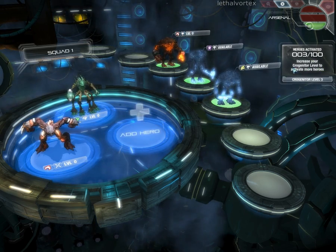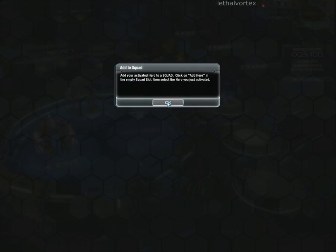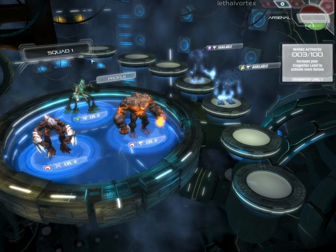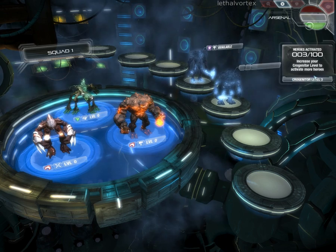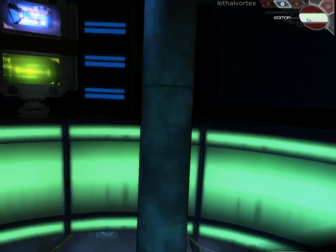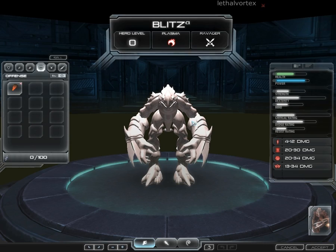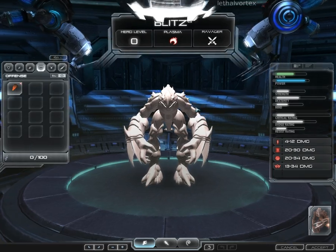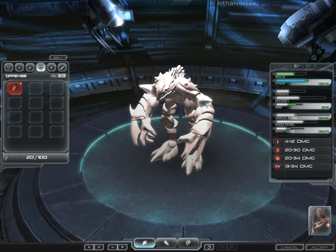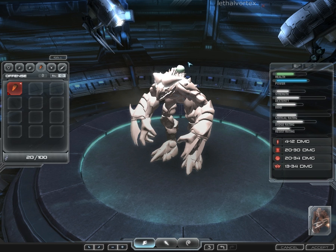Let's do this one — he looks cool. Additional genetic heroes will become available as your progenitor level increases. Once available, heroes may be activated and added to squads. So we can edit the items of a character. Let's see what the editor can do — middle deck editor. Upgrading heroes with collected items will increase their hero level and make their abilities more powerful. It's like the original Spore; this is pretty cool.